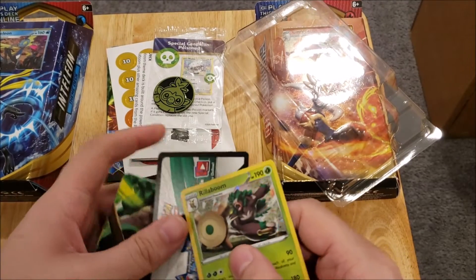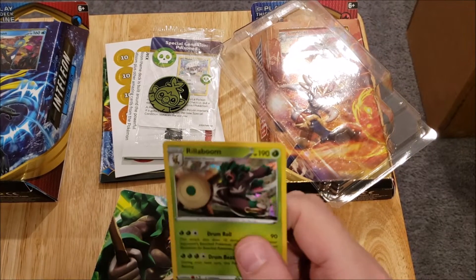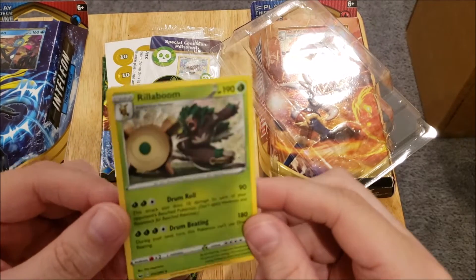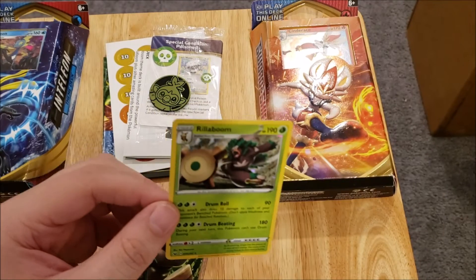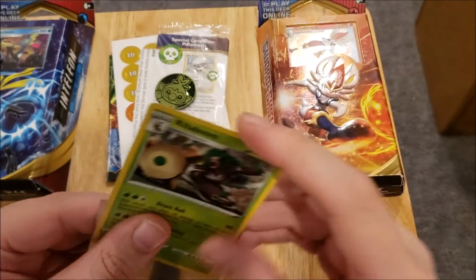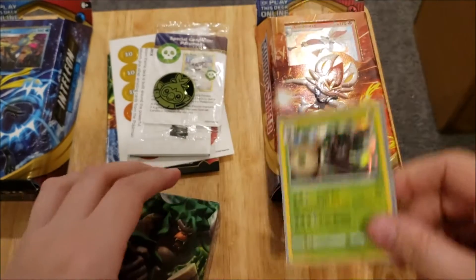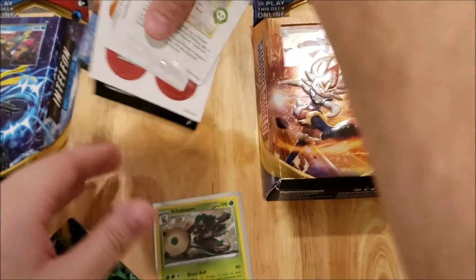You also get a code card, which I'm not going to give out because I'm going to redeem it myself. And you get a shatter foil promo card — same artwork as the set but with a shatter foil pattern you can only get from the theme deck. So if you want that shatter foil pattern, you have to get the theme deck.